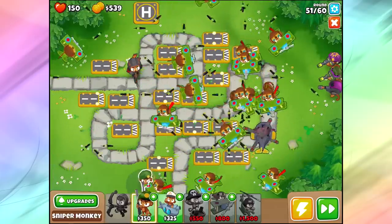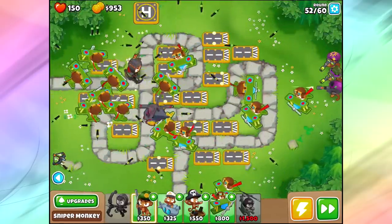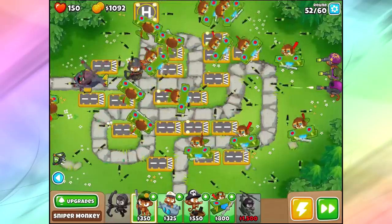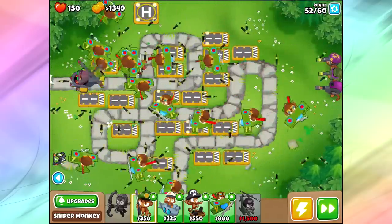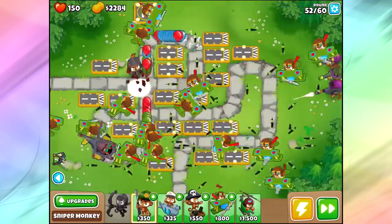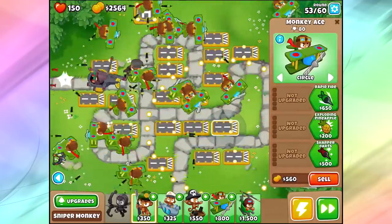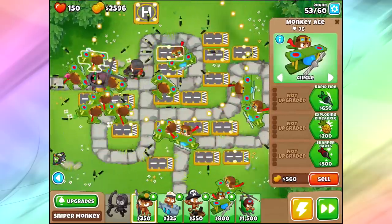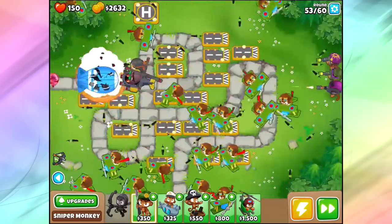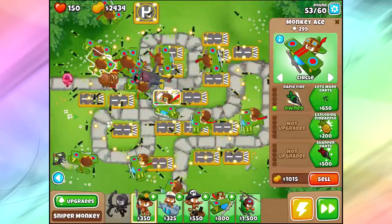Camo bloons, dude — camo bloons getting a little feisty over here. But it looks like with all that stuff together, we do take them down. Oh my god, round 51 is a little more difficult than I thought it would be. I actually had Quincy's ability that I should have used — that would help me out so much. I have no idea how many pops these monkey aces are actually getting, but it seems pretty reasonable — 180 pops for 800 bucks. I mean, that's pretty bad, actually.